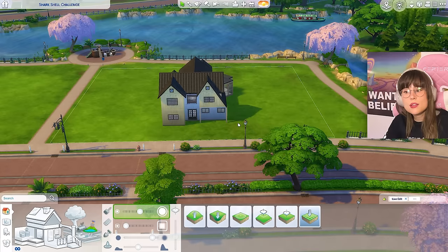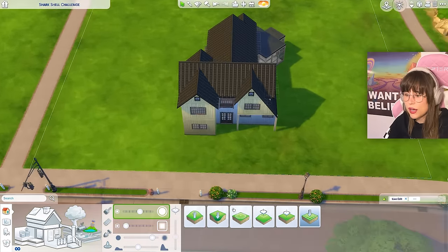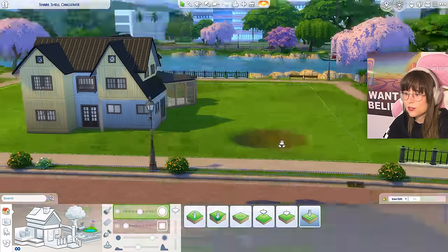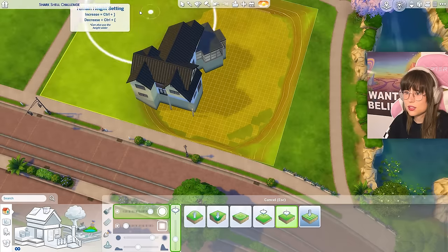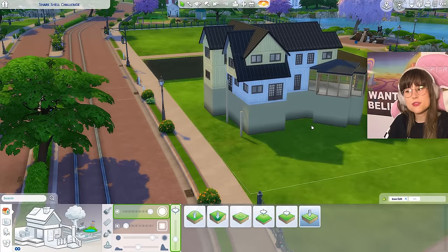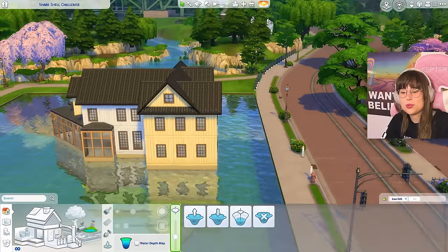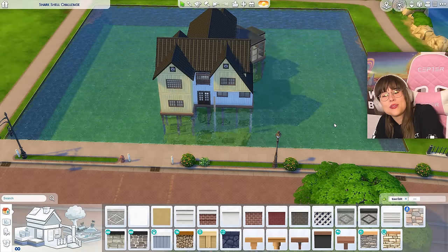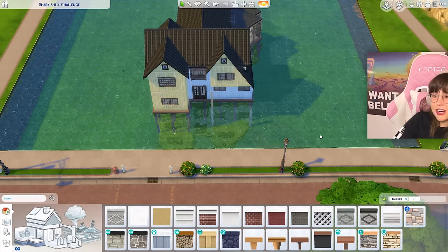I just had an idea — what if I make a little lake around it and this can be on stilts, like a water stilt house?! I'm gonna do that. Lower terrain — oh, that looks like a big old crater. If I flatten to a height like so... but with water in it, it looks like a pool, not a pond. It really does look like they just put their house in a big pool. It doesn't look natural at all — I gotta fix this.